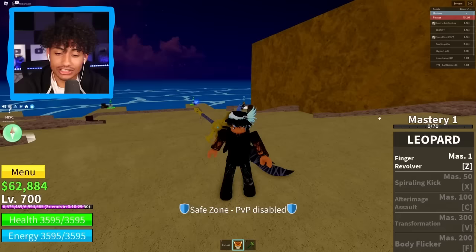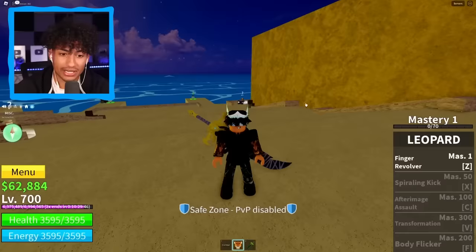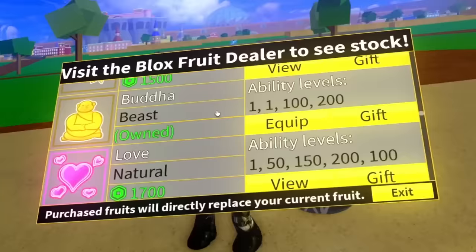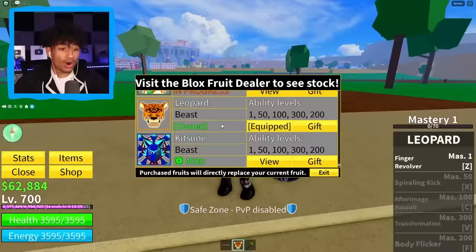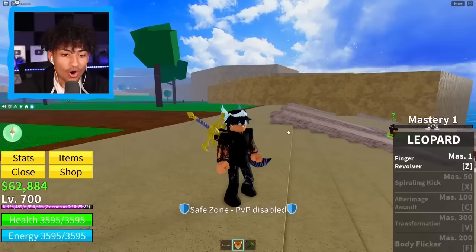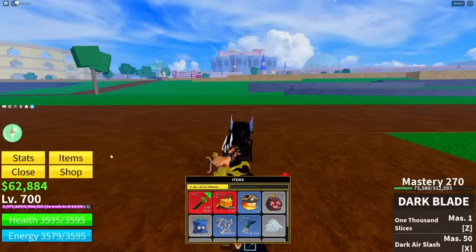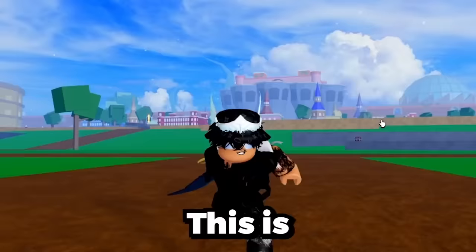Oh yes sir, we're in the second seat! We have a Dark Blade and a Leopard Fruit — what the heck? This is so sick! It's only Mastery 1 but this account is actually pretty good. We have 342,000 bounty. Let's check the items — oh my gosh, we have a Leopard Fruit here! Do we have any permanent fruits? Oh, we have Permanent Buddha, Permanent Dough, Permanent Leopard! This account is stacked! His Dark Blade Mastery 270 which is pretty good. We have Flame Fruit, Bomb Fruit, Spin Fruit and that's it. This is probably the best account that we logged into today.